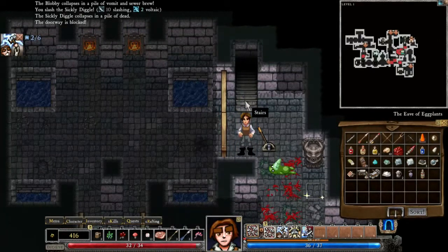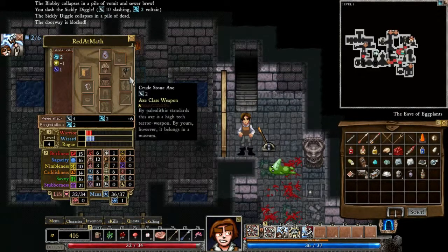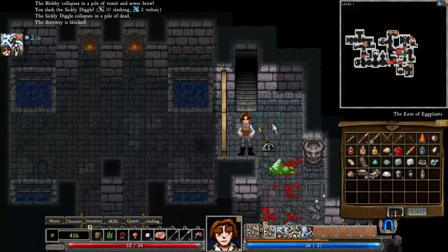There are stairs down to the next level right here. We'll go ahead and take those on the next episode. No shop on this floor — a little bit disappointing. I would like to be able to sell off some stuff and fill out these empty gear slots. We don't have any gloves, we don't have any pants, we don't have any shoes. Right now the only reason we're not indecent is we're wearing a robe. Obviously our character sprite doesn't change, but that's the mental image that I have and you now have in your head too. That's gonna be it for this episode guys — I hope you enjoyed it. Feel free to subscribe to see more, hit the like button or leave a comment, and I will catch you guys next time.